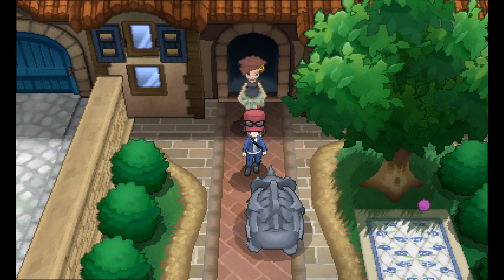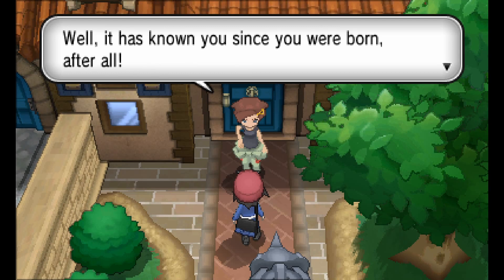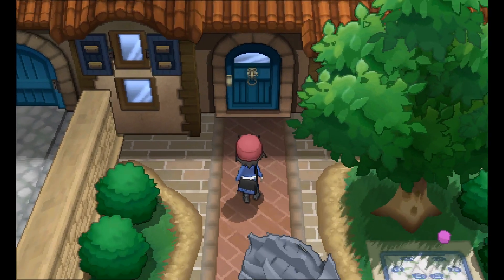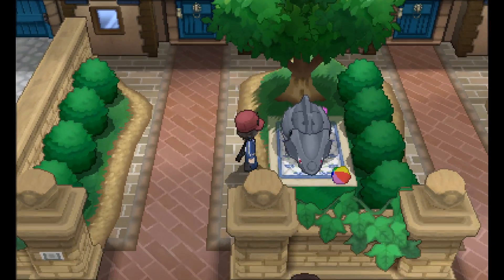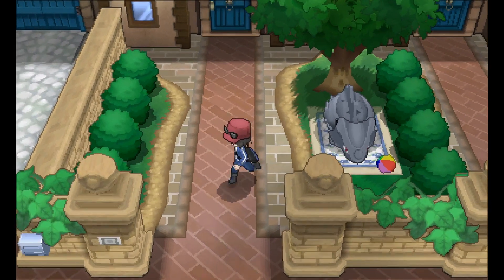Hi, Rhyhorn! An auto is behind — it's really cute. It's got a little pink ball there that it plays with. It's got a little beach ball that it doesn't puncture with the horn, apparently. So cute.